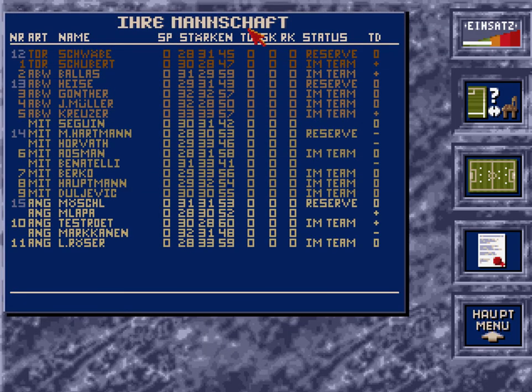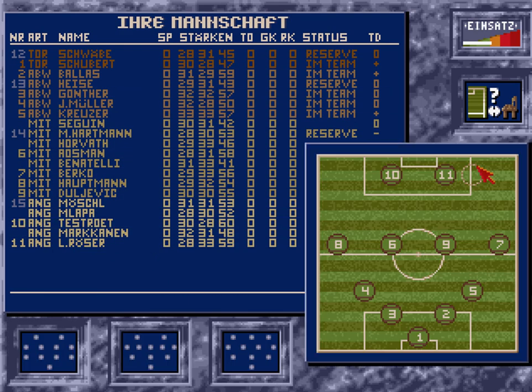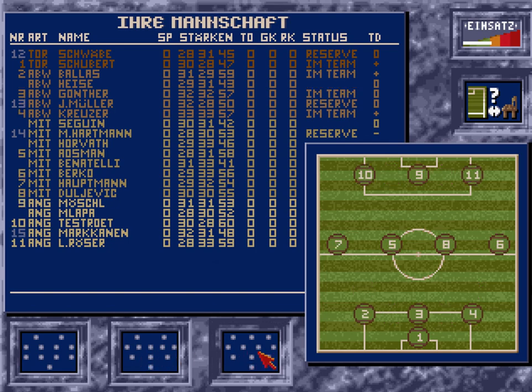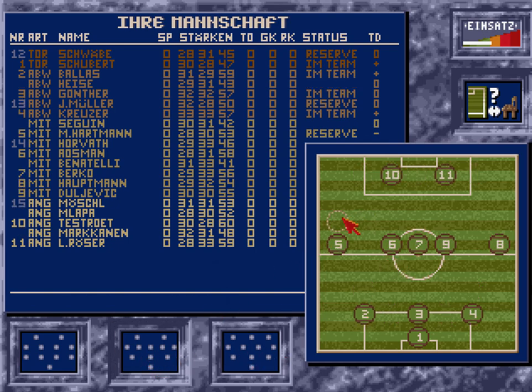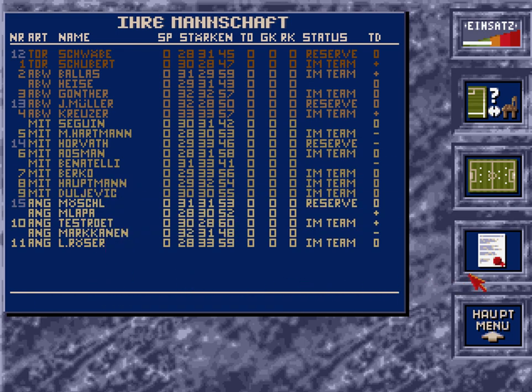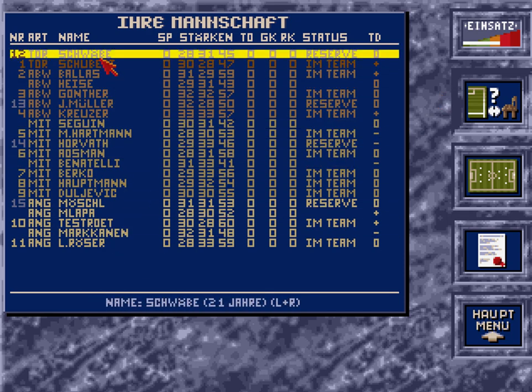Jetzt gehen wir zur Aufstellung. Ich spiele mal mit dieser Aufstellung hier – also 3-5-2. Ich werde gleich noch die Verträge der Spieler verlängern. Bevor ich es vergesse, den Einsatz nehme ich mal höher.